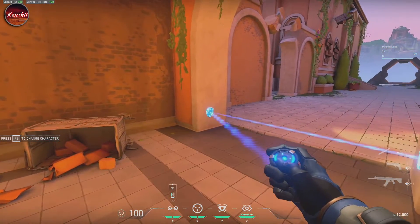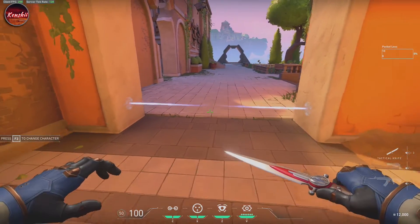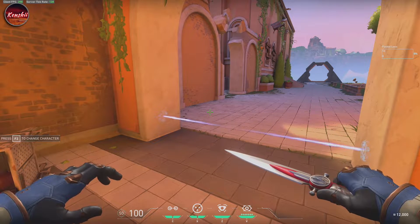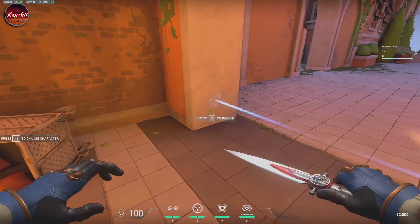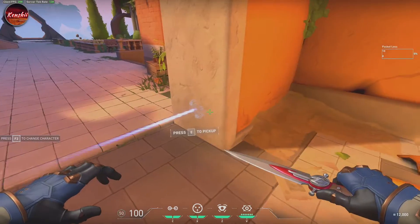Here is our Kapkan trap. It's not exactly the same — does no damage, but it pings the enemies as they cross and stuns them if they don't destroy it after a few seconds. This trap is not visible to enemies at all times like Kapkan traps. You would have to get very close until about this range to be able to hear it and see it.